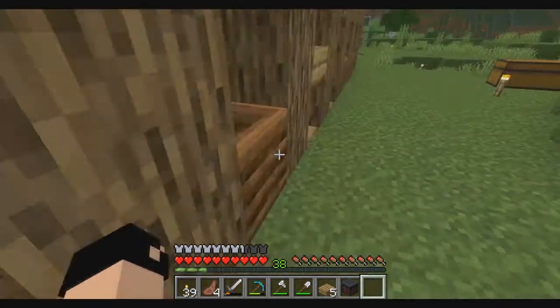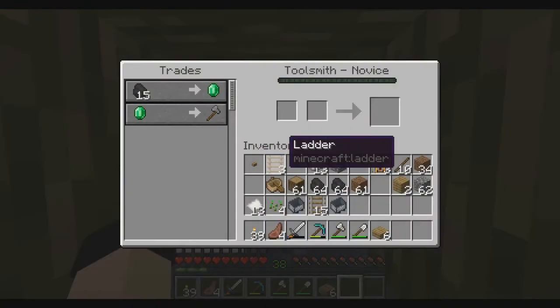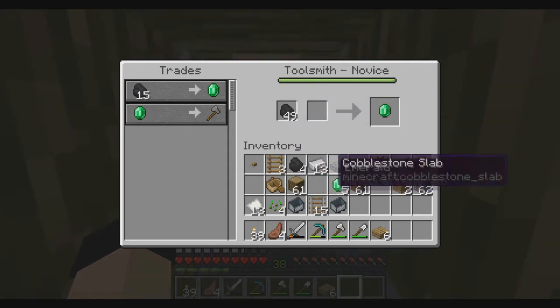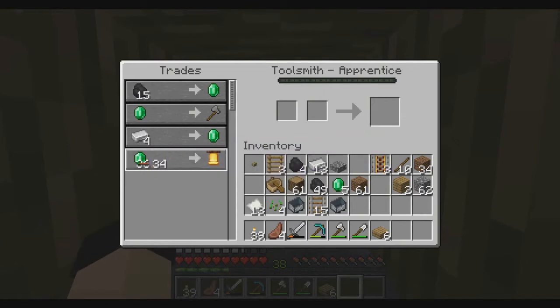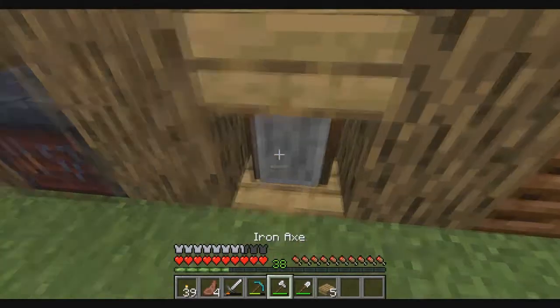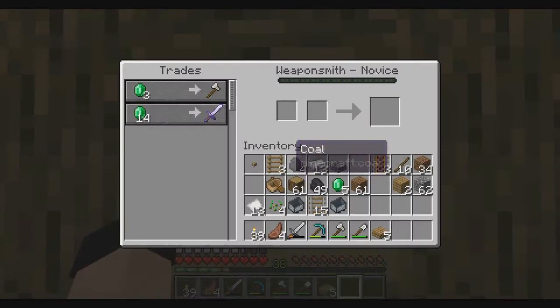I'm getting a cartographer so I can get ocean explorer maps and woodland explorer maps. Let me link you back up — there we go. I'm actually gonna trade with him so that he keeps his trade. One, two, three, four, five — he's gonna level up! Yes! Oh look, he gave me a discount. And the weapon smith — I think he can give trades that are not for emeralds at the beginning.